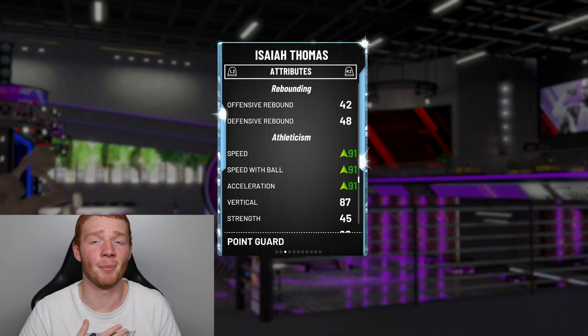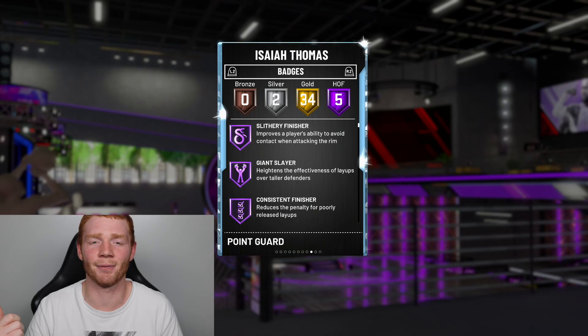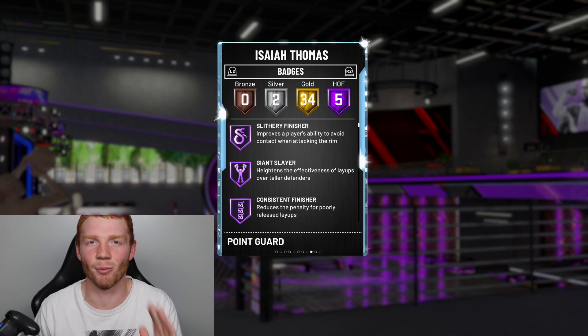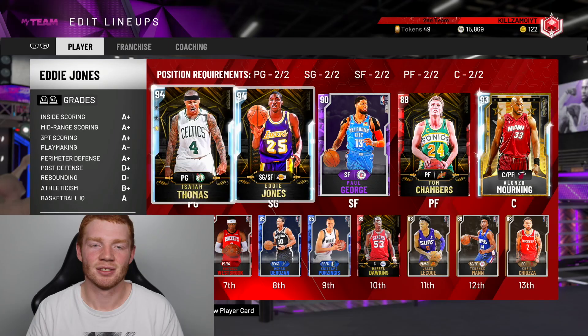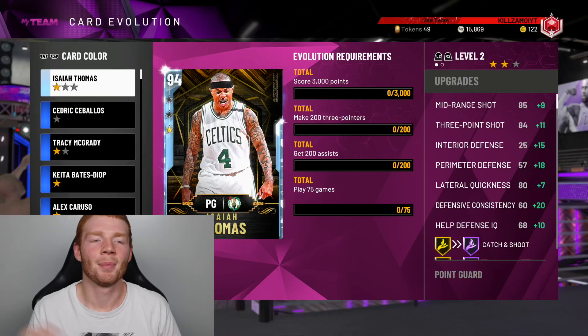The diamond is going to be so much better — his ball handling went up, and his speed goes up too. The biggest thing though is his Hall of Fame badges: he gets five of them. He gets Slithery Finisher, which is insane for a five-foot-nine player, Giant Slayer, Consistent Finisher, Relentless Finisher, and Acrobat. For a short player, these are exactly the Hall of Fame badges you want, and I love short players in this year's 2K.